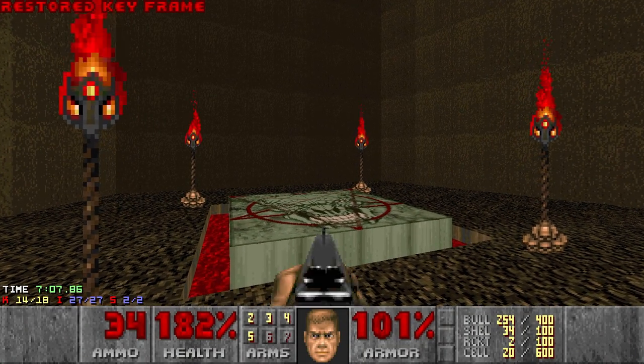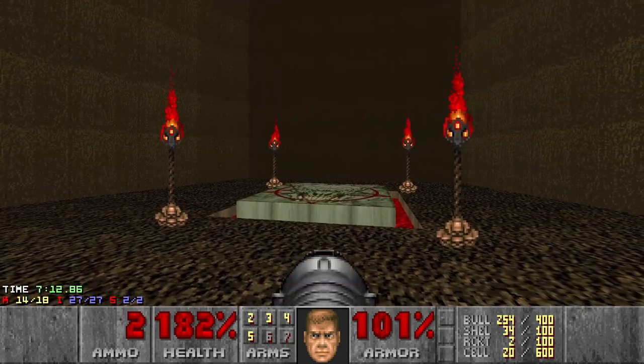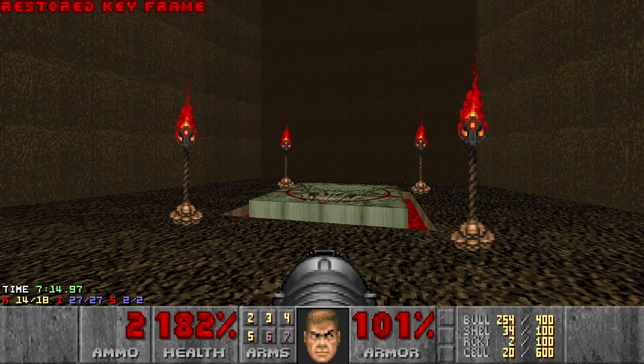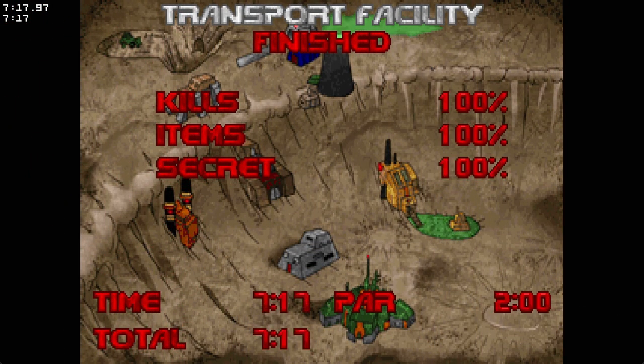So it's not possible to get all the kills in this level - or maybe. Let me rewind. I have 182 health and if I use the rocket launcher I may be able to kill the pinkies. Let's check it out. Almost - let's try again. Yes! Cool, I made it - 100% kills, nice. And this was Transport Facility. I think it's a practical level for the boss level in Episode 1. See you in Episode 2!